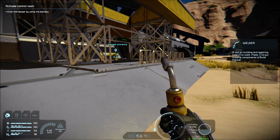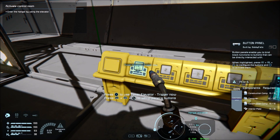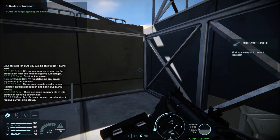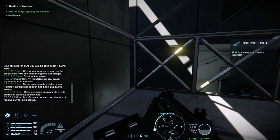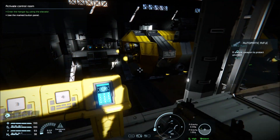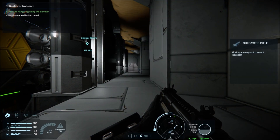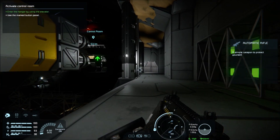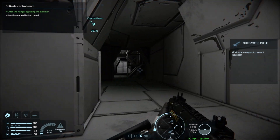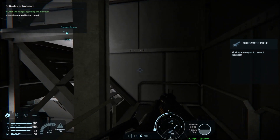I want rid of that - press left trigger to put it away. I don't know how to get rid of it, oh well we'll just keep the welder out. My god, I can't remember what it said - there's so much going on in this game. Use the mark button panel. Control room is all the way over there.